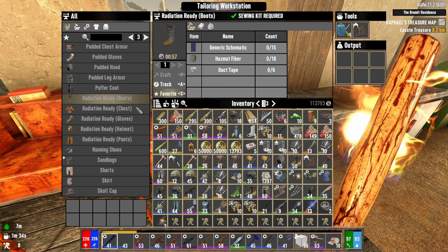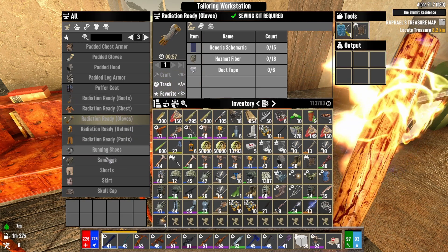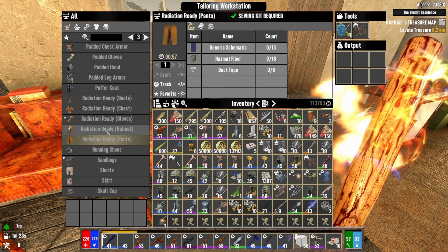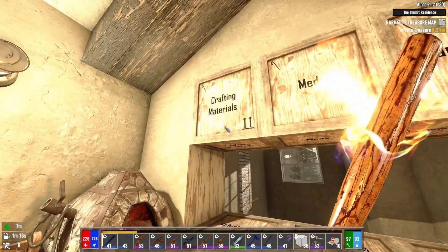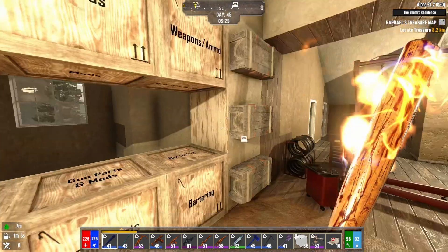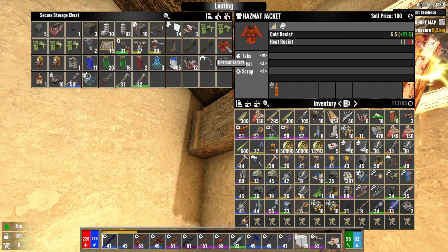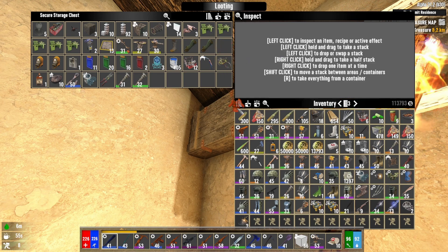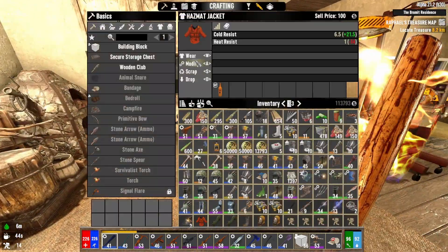If we're going to get to the wasteland, we need radiation ready mods. These mods go on our armor. I need 15 — looks like these all need duct tape and hazmat fiber, 18 hazmat fiber each. I have 66, that's not enough for all of them. I think I got some hazmat pieces. I'll scrap them down. Maybe that'll give us enough. We got some orange dye too.